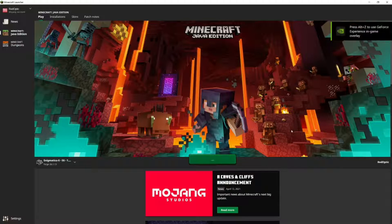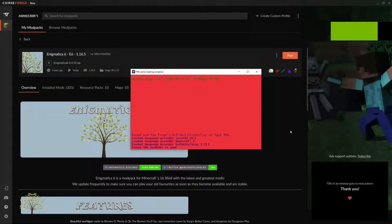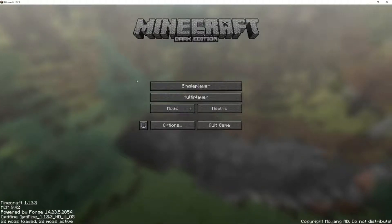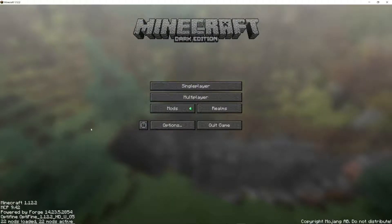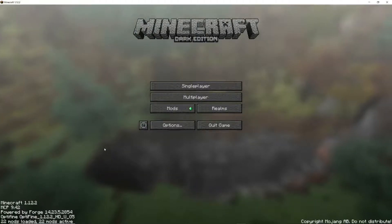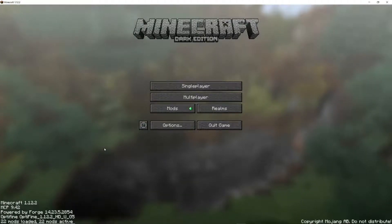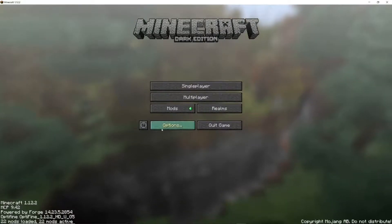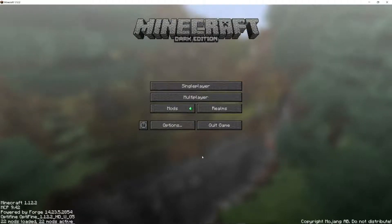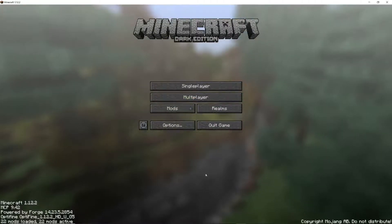Go ahead and click Play, and it should come up with much better performance than before. That modpack had a little bit of an issue with OptiFine — it didn't like the version I was using, so you might have to try different versions matching your modpack. But as you can see, my modpack now has OptiFine installed, plus about 5GB of RAM, and it should run much better now.